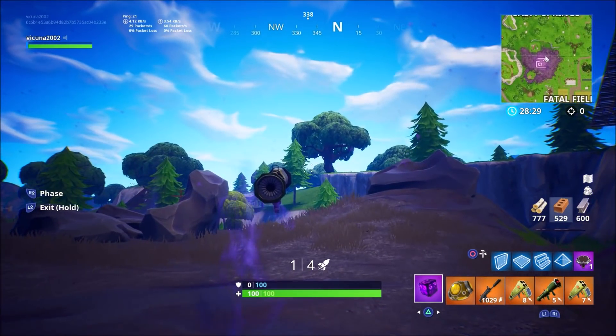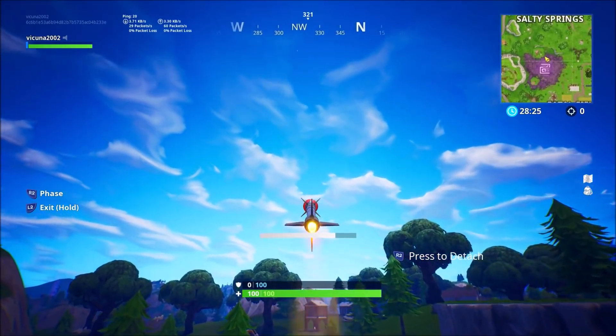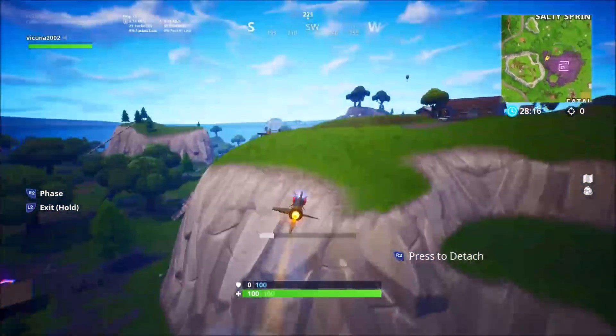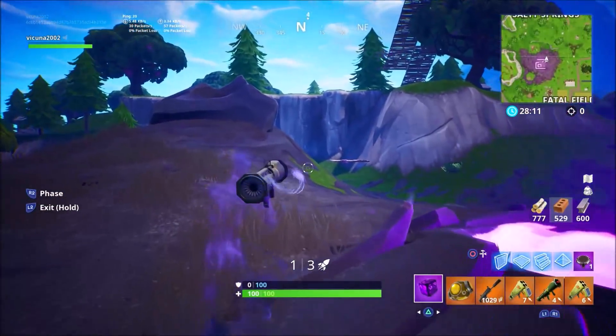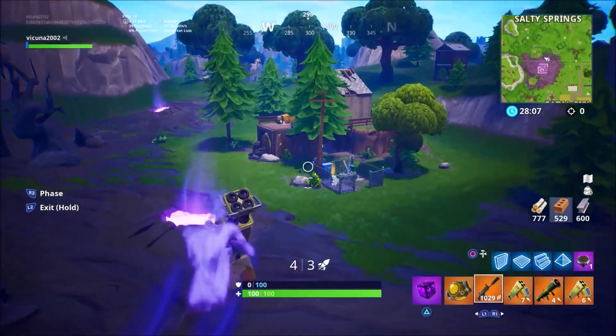As soon as you start flashing, go ahead and shoot one more rocket. Do not detach this time — you actually want to let it go out and let it explode itself. What should happen right after it explodes is it should still be flashing and you should be completely invisible forever.